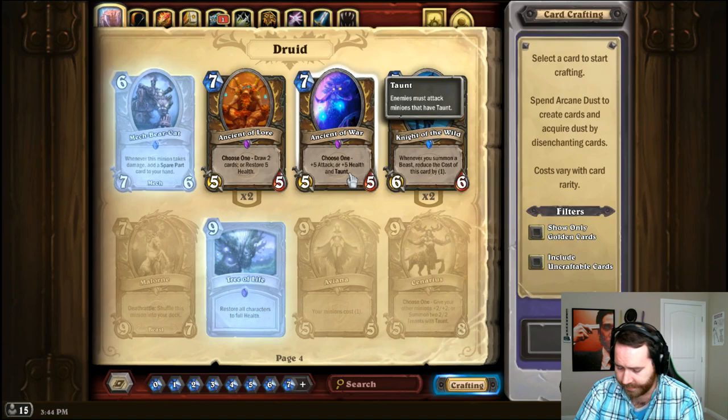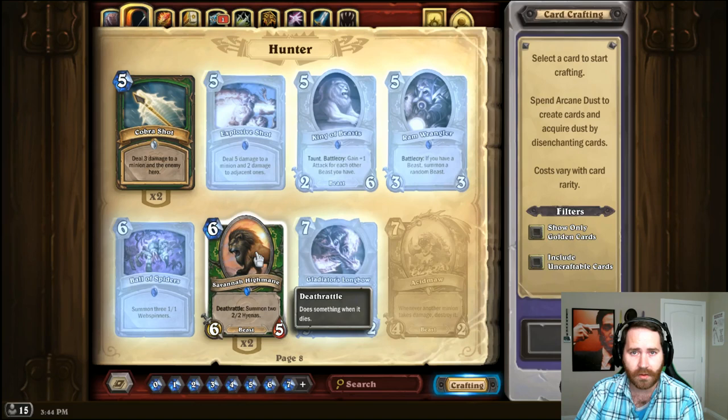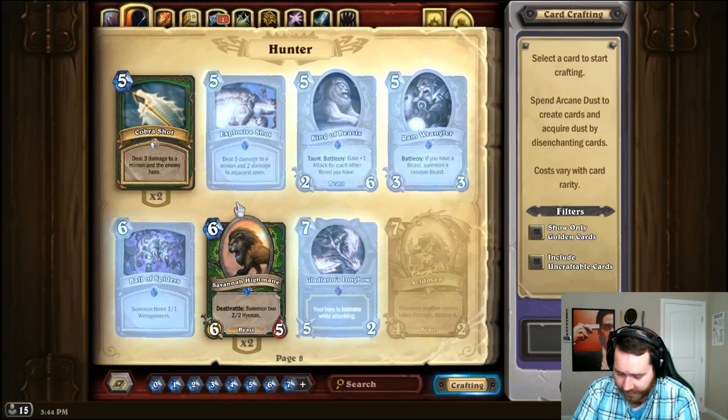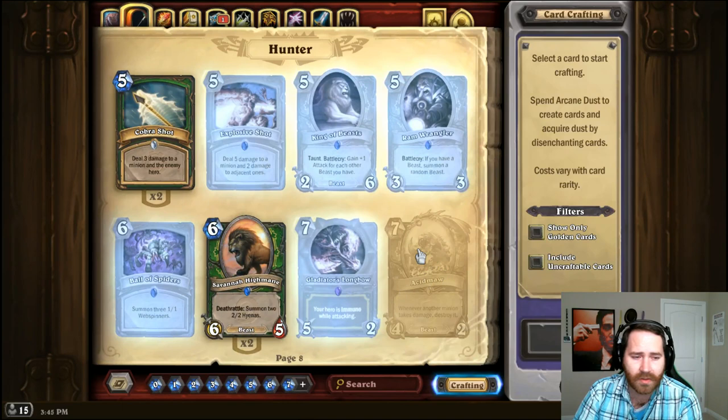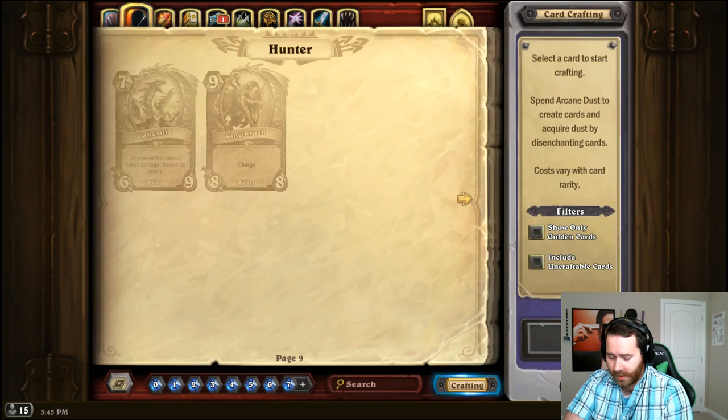Moving on to Hunter — if you don't have Highmane, don't replace Highmane, just craft it. You can throw Foul Reaver in instead; it works relatively similar. But if you're a Hunter and you need Highmane, you just have to craft it. For Acid Maw, you could replace it with something like Maexxna or an Emperor Cobra — something that helps trade super efficiently. That's what Acid Maw does, but you can trade more efficiently for cheaper than 7 mana, so I wouldn't even recommend running it.